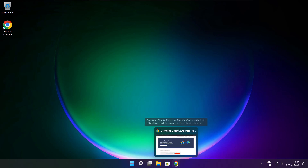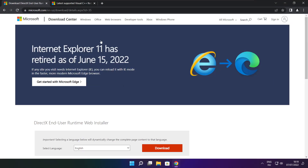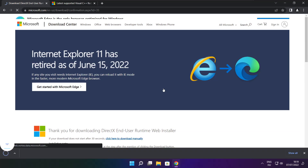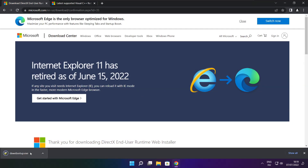Open your internet browser and go to the website — link in the description. Click Download and install the downloaded file.